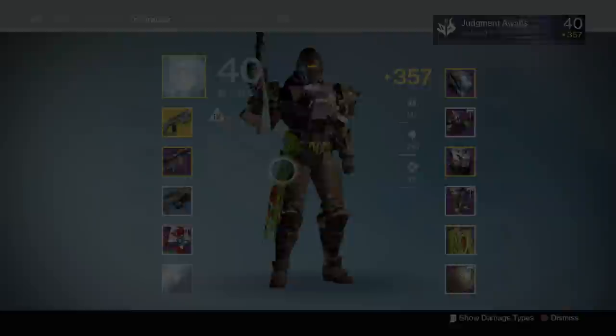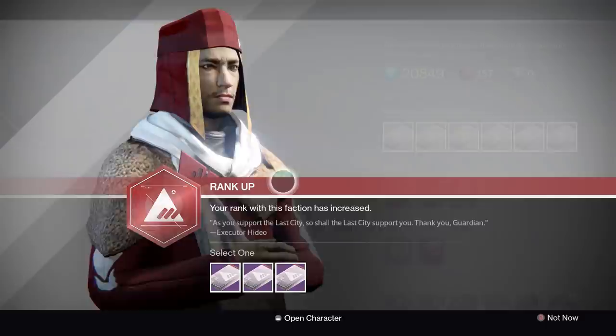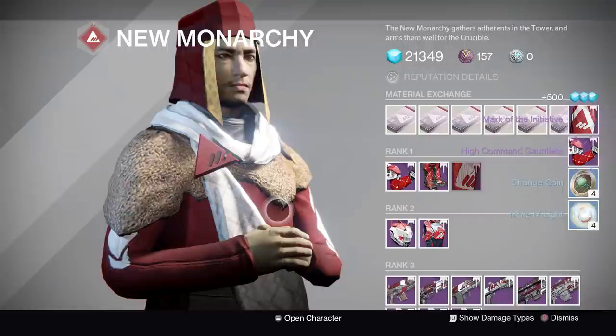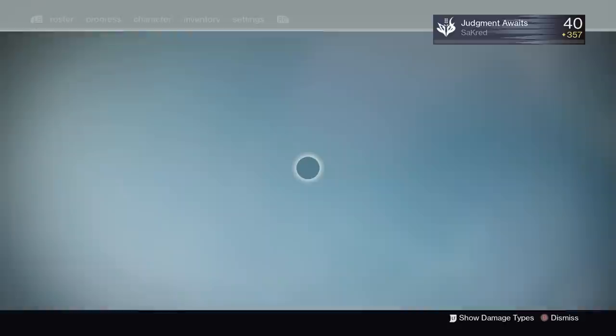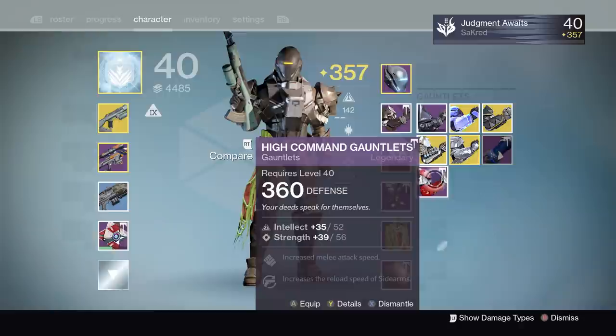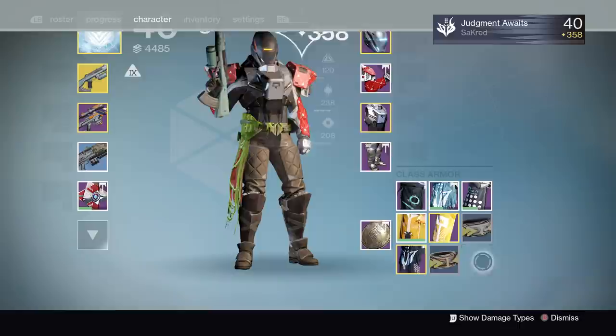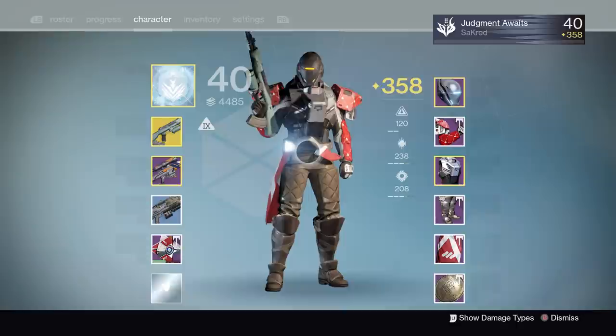I brought over all my weapons from my other characters — the highest ones — including a 360 heavy blue. Bring over your highest ghost shell too. I brought everything over just to crack open that faction package. Remember, I was at 330-something — now I'm at 357. I'm going to pick armor because my weapons are pretty good but my armor is soft on this guy. I got a cowl and gauntlets — gauntlets went from 354 to 360, that's six — over half a light level up.